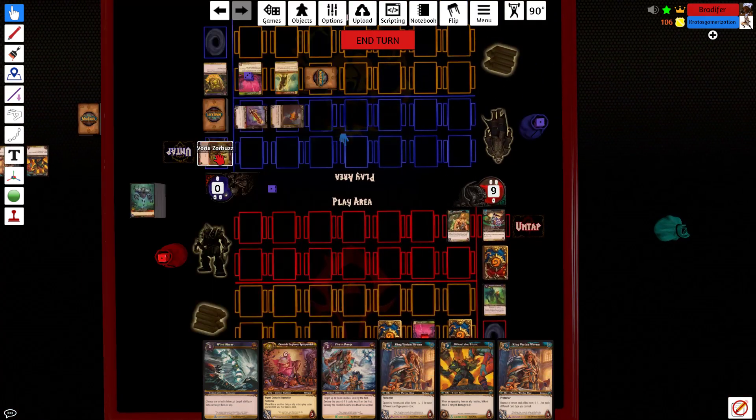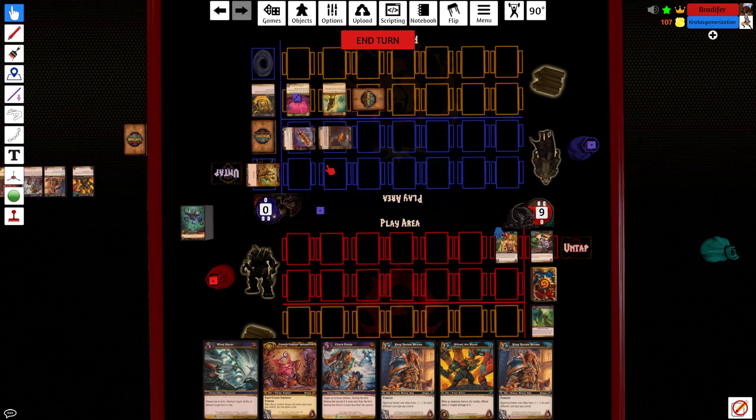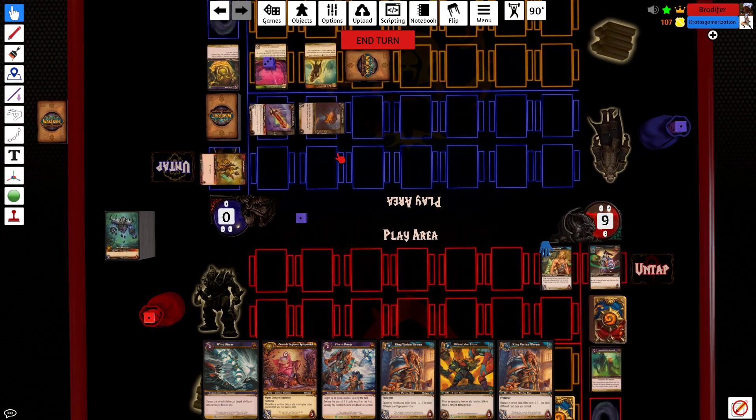Let me show you one thing — Kratos, I forgot to tell you this. If you choose to strike back with a weapon, you can do a play like this: if I swing at your hero, you can leave one of your weapons untapped and swing back when someone hits you.